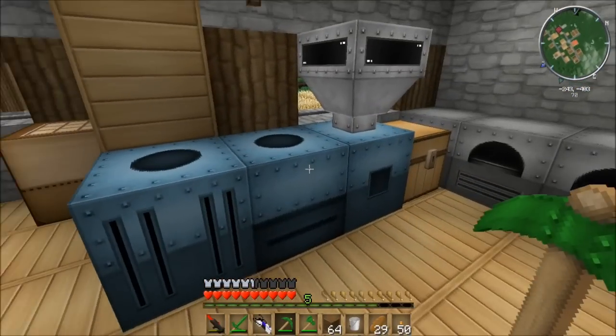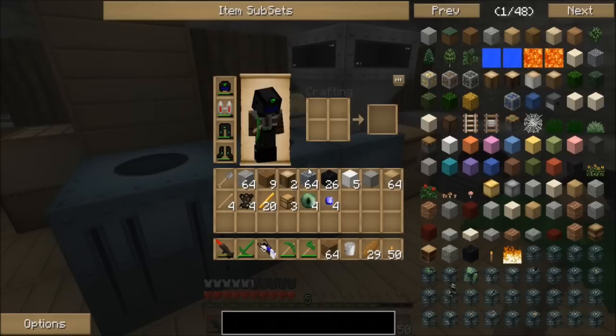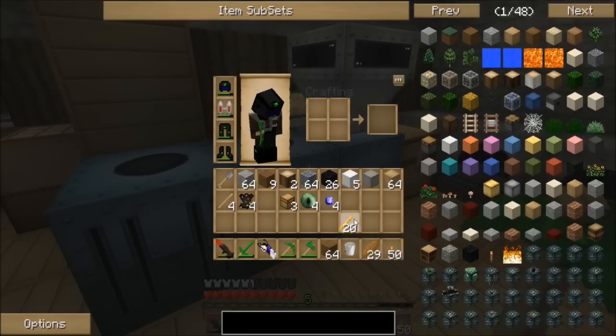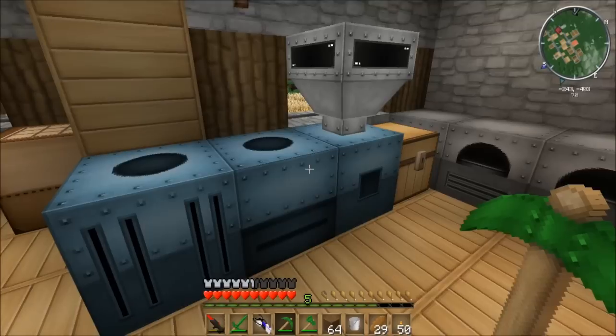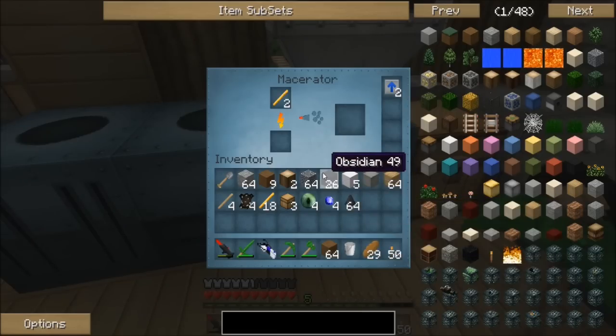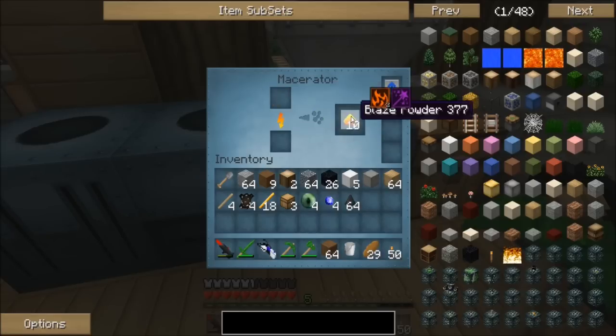The one thing I do need to do first is get some blaze powder. As you can see, I did venture into the nether and got some blaze rods. I will take two of those and pop them into the macerator, which — if I'm remembering — will take one blaze rod and turn it into five blaze powder. Yes, excellent. I think I only need four, but we'll do two — that should make sure that we have plenty of materials for this.